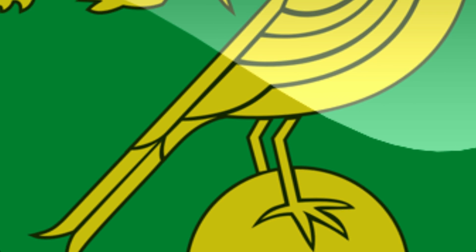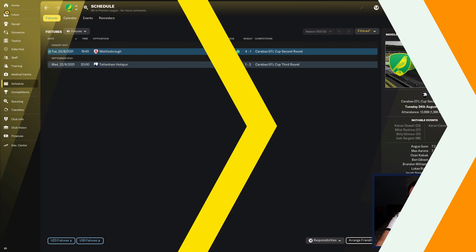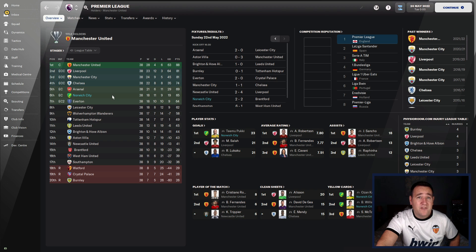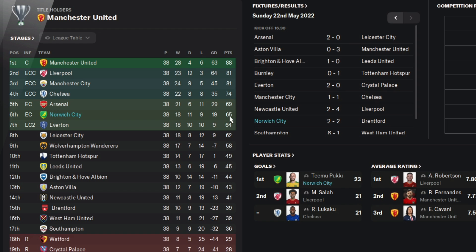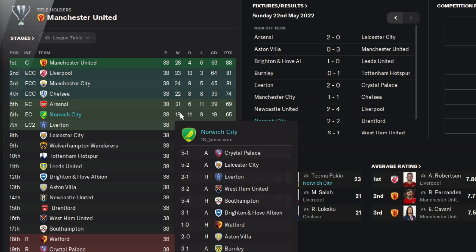Now, is Norwich going to be good? Let's check it out. At the start of the season, this is Norwich's best eleven without restrictions. In the Carabao Cup, we've gone out early — in the third round, we did beat Middlesbrough 4-1 but lost 2-1 against Tottenham. In the FA Cup, lost against Tottenham 2-1, but we did beat Huddersfield Town 8-1. In the league — sixth place, very good, 14 places above our season preview, 65 points. Goal difference 19, lost 9, drew 11, won 18. A good 5-1 win against Crystal Palace, 5-2 against Leicester City, entertaining 5-4 against Southampton.